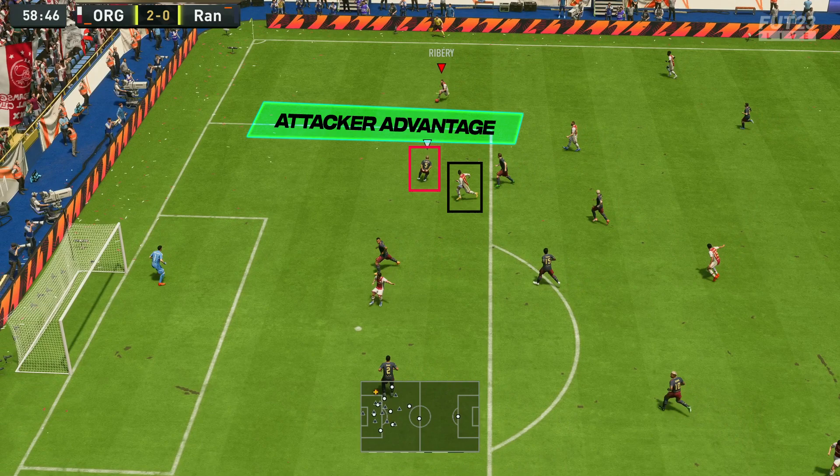Ronaldo is making that run, so Carlos is backing off to cover the through ball in behind. Because he's backing off, we have the attacker advantage — you can see that green square just in front — so we can dictate how we want to attack: run at him, use skills, or recycle the ball. This is where a lot of people struggle, because you don't know whether to mark the runner or press the attacker.